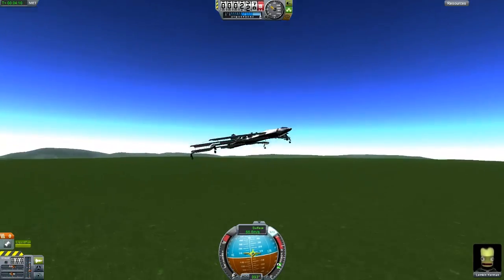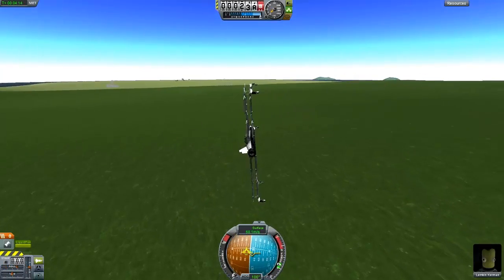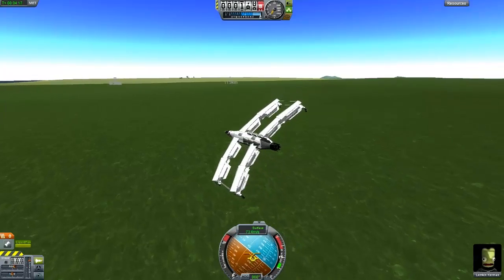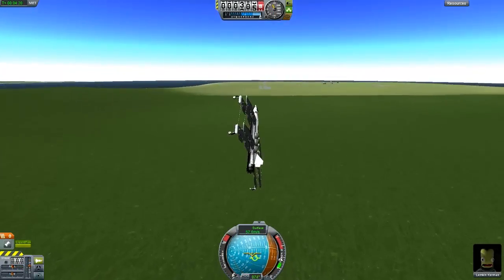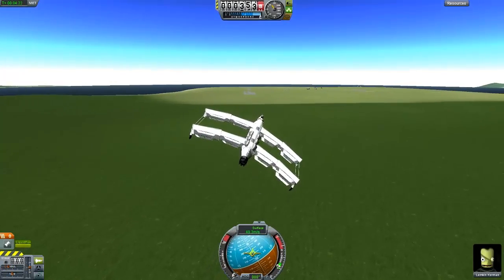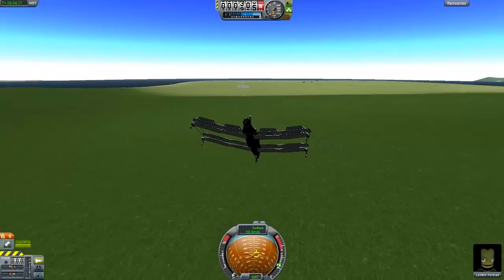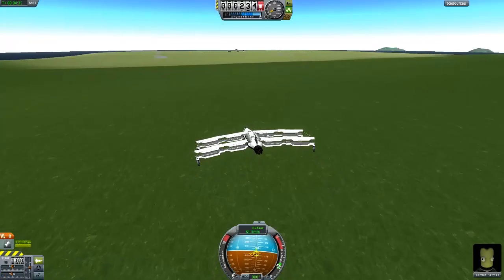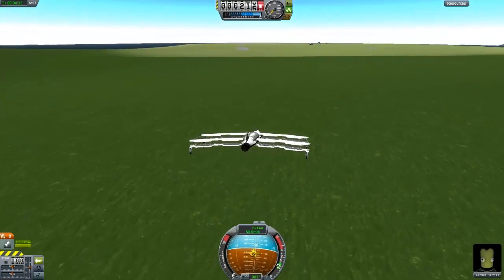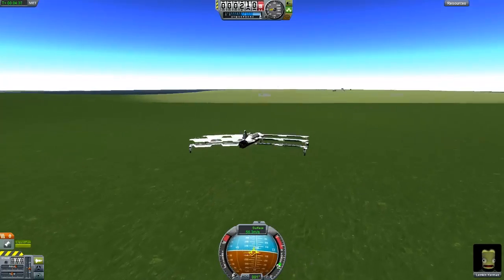The float rate is also pretty good — as you can see, it floats for quite a bit. And you start to speed up again once you use SAS. Still control is pretty good even when you don't use it. If you guys want, I can upload the craft file — just tell me in the comments and I'll upload it.